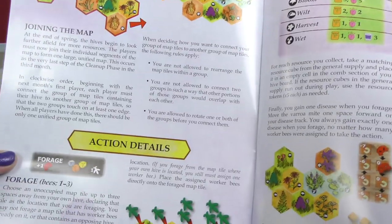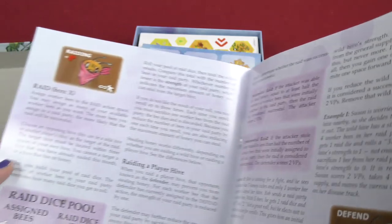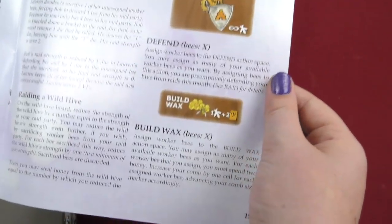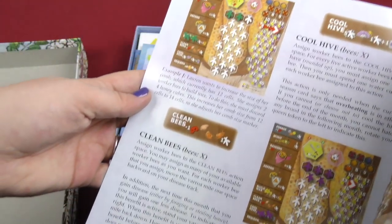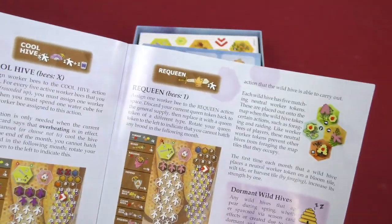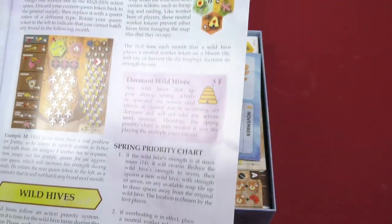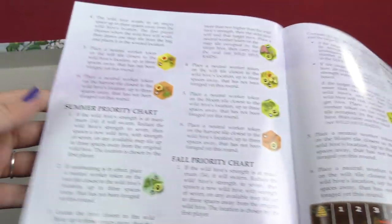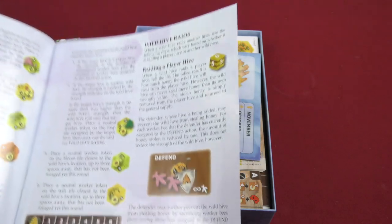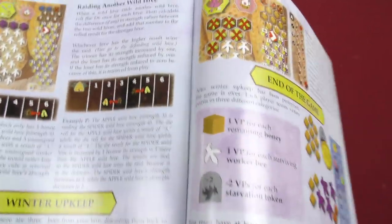Then joining the map, action details, season resource chart, and the different bees — scout, raid, raiding a player hive, raid dice pool, then raiding a wild hive, then defense, build wax, clean bees. I'm guessing these are the different tiles you go onto. Cool hive, then requeen, and then it tells you about wild hives, dormant wild hives, spring priority chart, summer priority chart, fall priority chart — because obviously you have the three seasons before you hit winter. Then wild hive raids, raiding a player hive. There's a lot of stuff in this game.